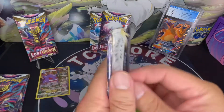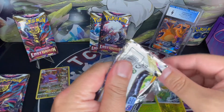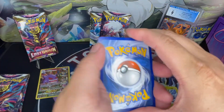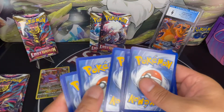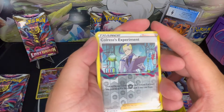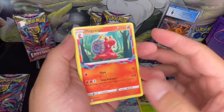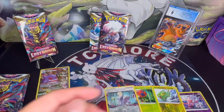Pack number four. All we need is an alt art, a rainbow or gold, or one of the chasers, and we get to give away all of these prizes today. Let's hope we can make that happen. I think I've seen some of the booster packs have been giving good pull rates, so let's hope some of these packs do too. We got Reverse Holo Trainer, Chorus Experiment. And is it a hit? Non-hit. We got a non-holo. Here are the rest of the cards. Moving on.